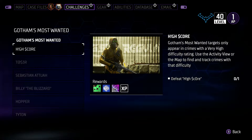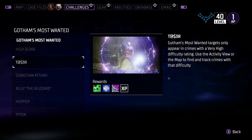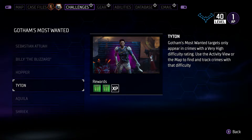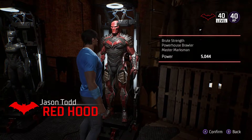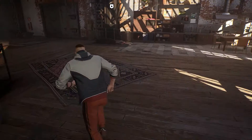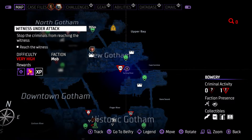As you can see on our challenges, these are the toughest baddies you're trying to go after. When you defeat any of these, they're the ones that are going to drop that Nth Metal. Remember, you can swap in and swap out whoever you want, as long as you don't leave the Belfry and come back — which will refresh the board. You can pick whoever you want to go out and do the night with. Target the very high threat ones first as they're going to be the best.